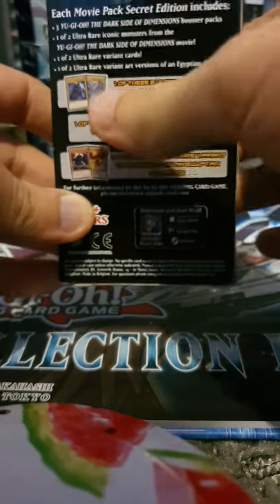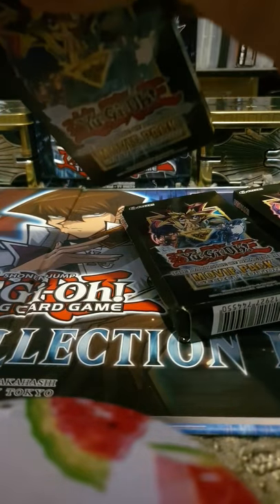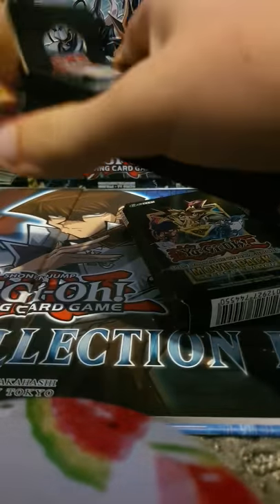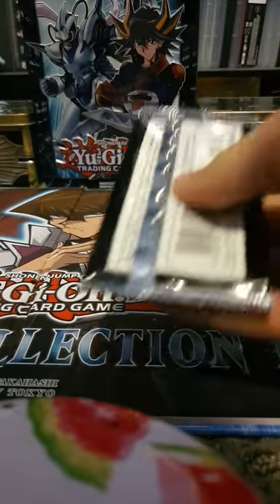I've also got two Crystal Dragons, Blue Eyes White Dragon and two Dark Magicians. I'm going to go ahead and leave my two packs there and start off with this pack. Let's clear them face down so we don't see them. There are our three movie packs. Let's start off with pack number one and see what we can get.